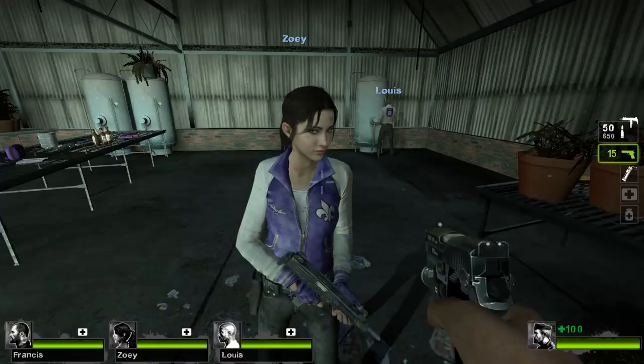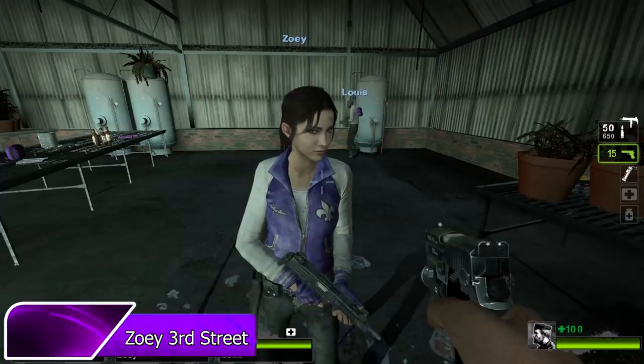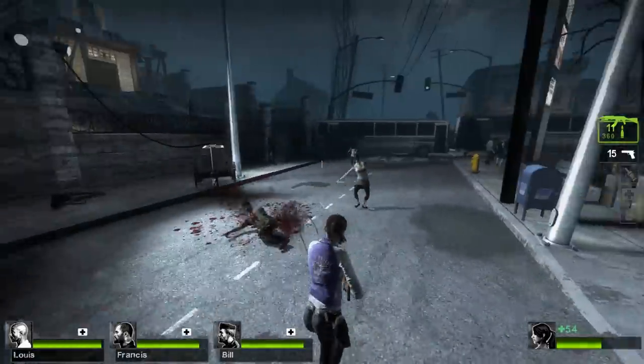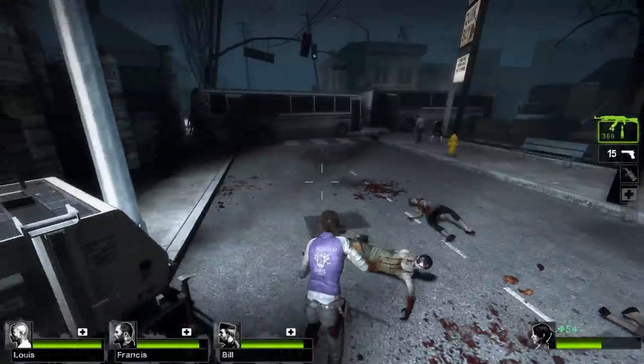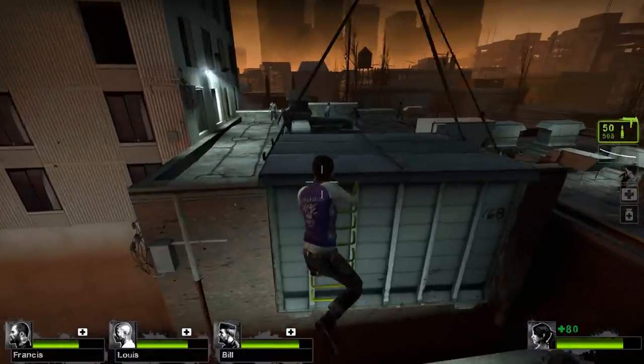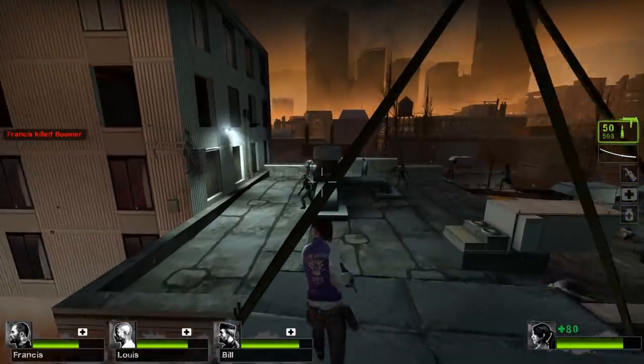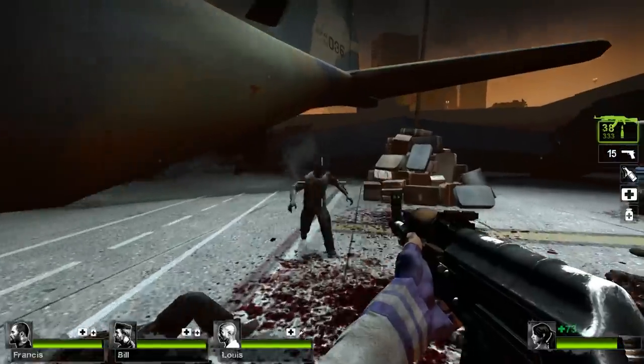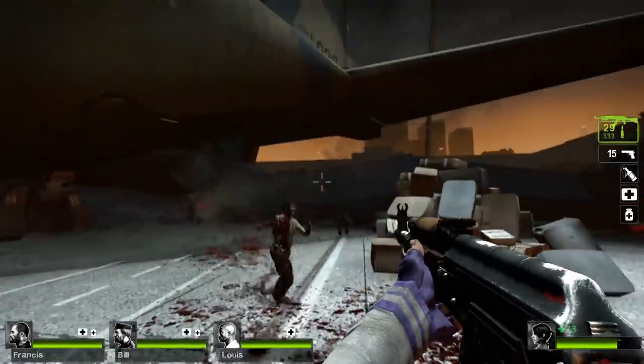One of my favorite survivor skins is Zoe's Third Street Saints coat by Tog Kichwa. This mod gives Zoe a purple and white leather jacket, fingerless gloves, and retextured jeans. The entire outfit looks fantastic — I especially like the Saints logo on the back. Whether you're playing in third or first person, you'll be slaying zombies in style.